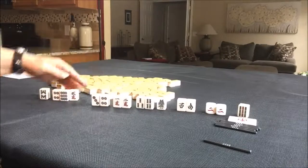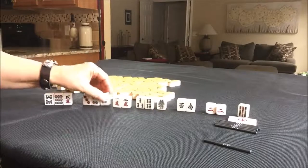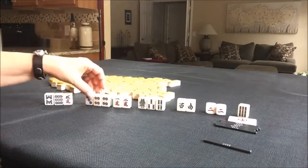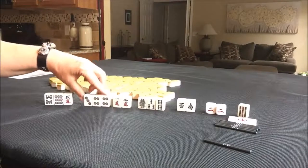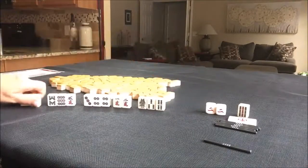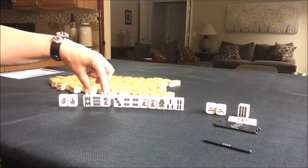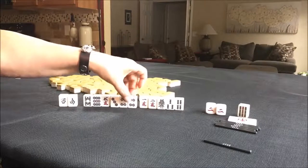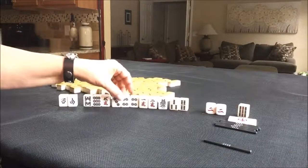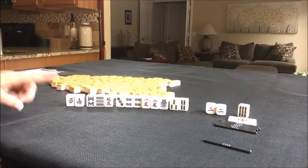I would hold the four because that might end up being my wait or my pair — we need a two-sided wait. I would throw these away right now, and then try to get some Chi potential here. Chi, potential pair, Chi, potential Chi. This is also a two-sided wait. This would have to play out for sure. If you would do something different, let me know.